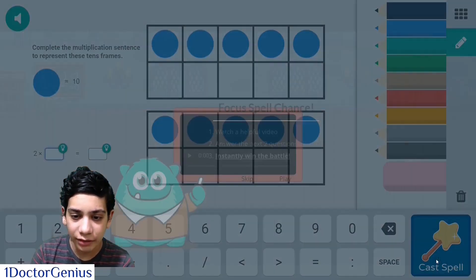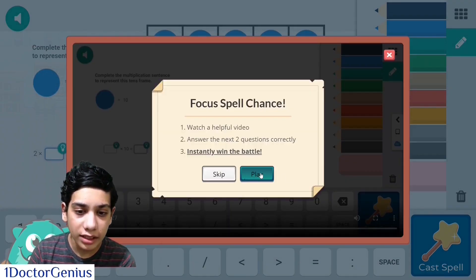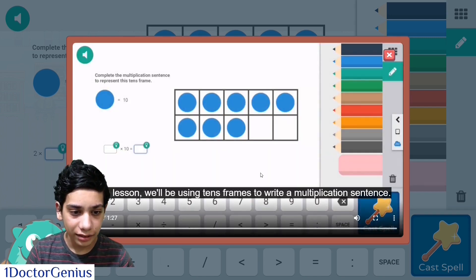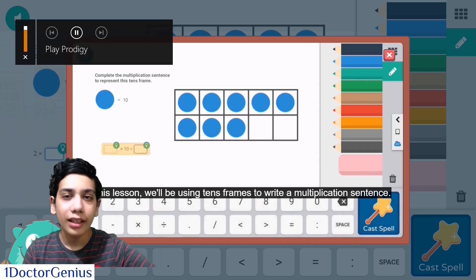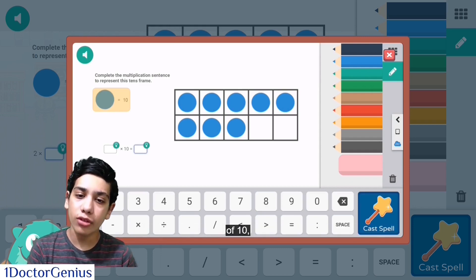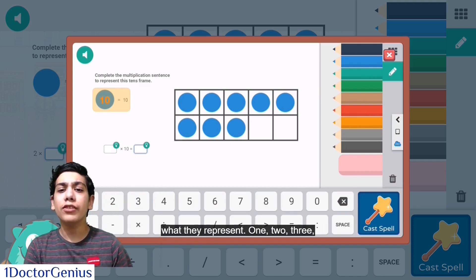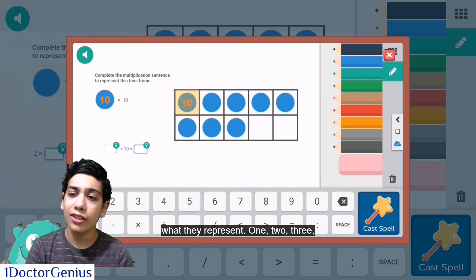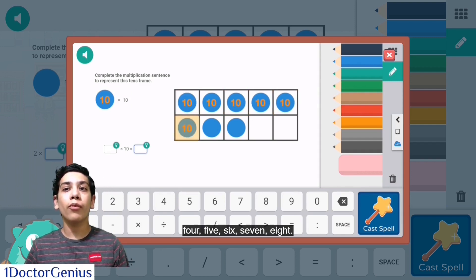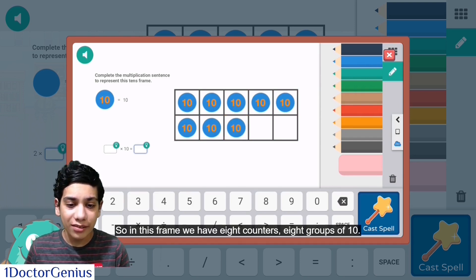We'll instantly win the battle — imagine using this while battling Mira Shade! Let's click the play button for an all-out attack. In this lesson we'll be using 10 frames to write them. It tells us what the question is, similar questions, and how to solve them. If you're having trouble in maths this is how Prodigy saves you — not only can you perform the strongest spell, you can also learn maths with it. It's like a two-in-one combo.